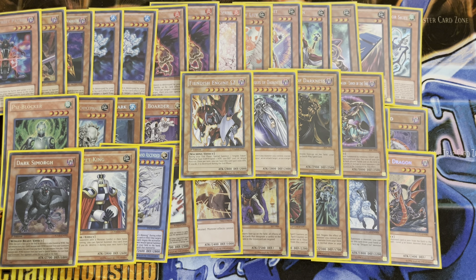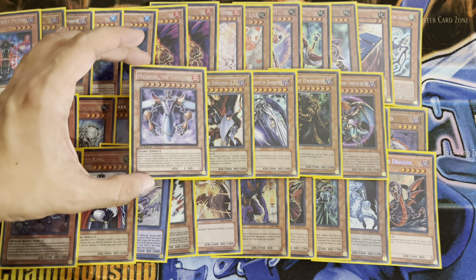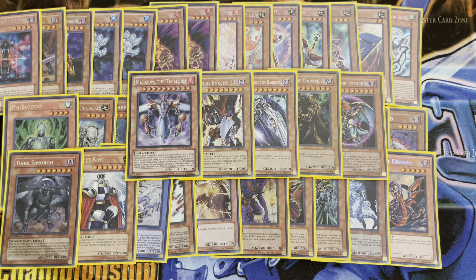One copy of Fiendish Engine Omega — this is the main card that you use with your Harden Arm Dragon. Just boosts him up by a lot of attack power. And finally, finishing things out is Medion, the Time Lord — just one of the coolest secret rares in the game.